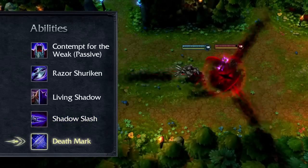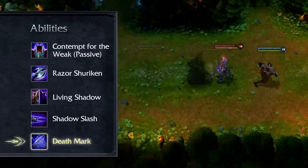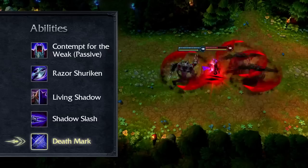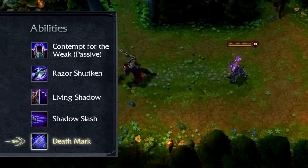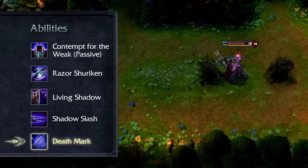Deathmark is Zed's ultimate. When cast, Zed dashes to a target enemy champion, dealing damage, marking it, and spawning a Living Shadow behind it. After a few seconds, the Deathmark will trigger, damaging Zed's target based on how much damage Zed dealt to it while the mark was active. Like with Living Shadow, Zed may reactivate Deathmark to swap places. As with all ultimates, I recommend taking Deathmark whenever available.